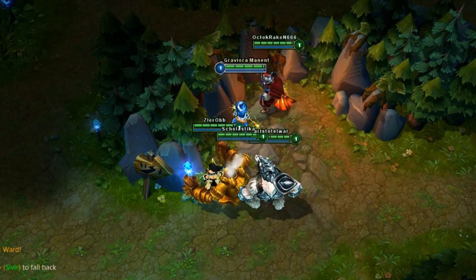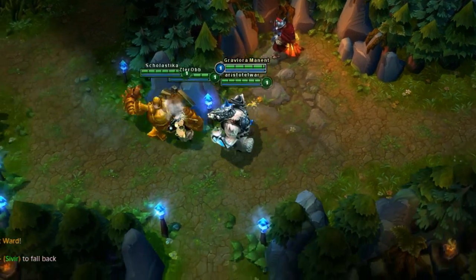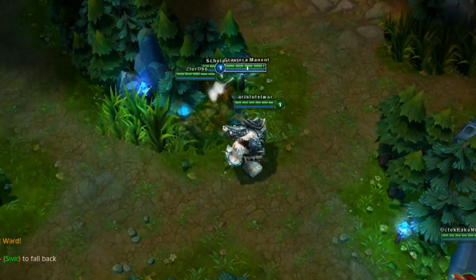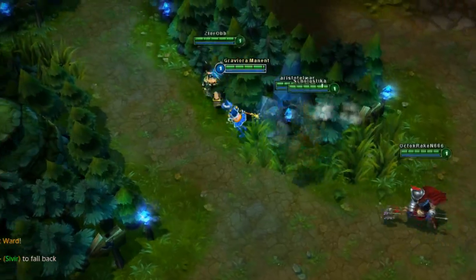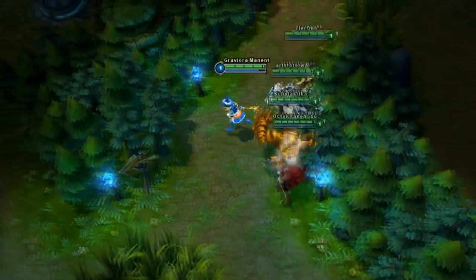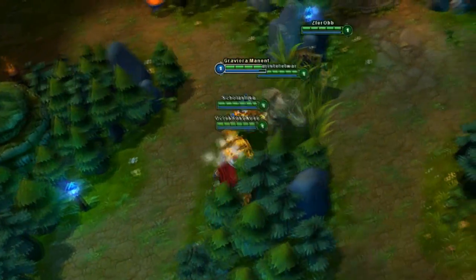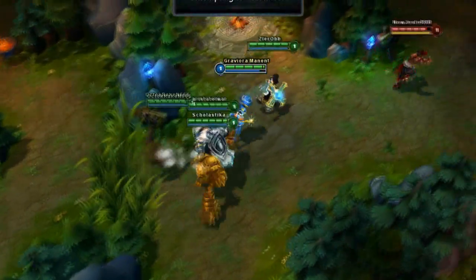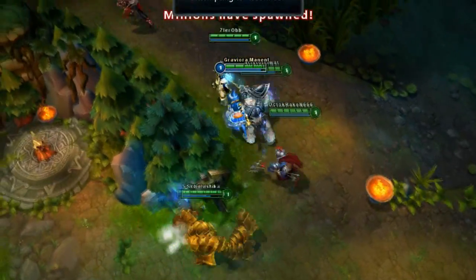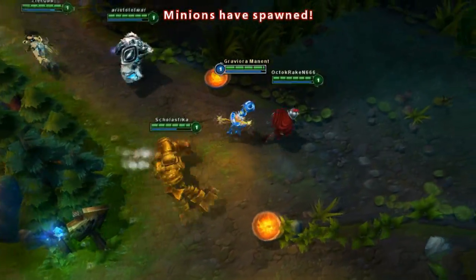A big mistake I see at level 1 is when people are invading they don't let the person with the best stun or the best crowd control go first. If you have someone without any crowd control or stuns going first and they get spotted by the enemy, they will just run away and you won't have a chance of getting them. Make sure your Blitzcrank or Morgana or whoever has CC is at the front of the group when you're invading, as it's vital if you want to catch someone.